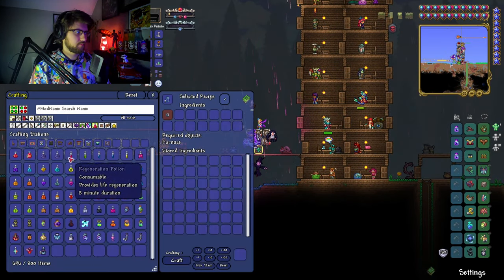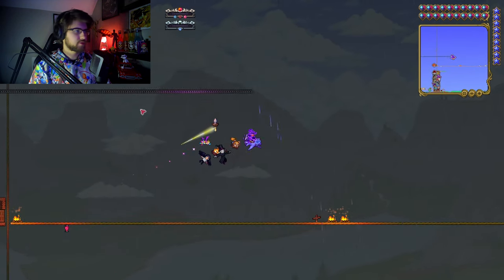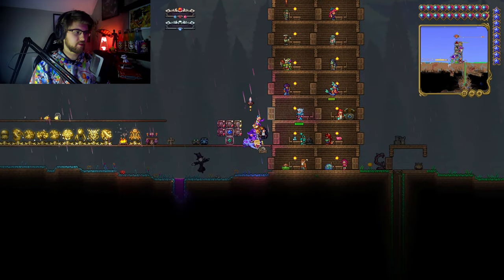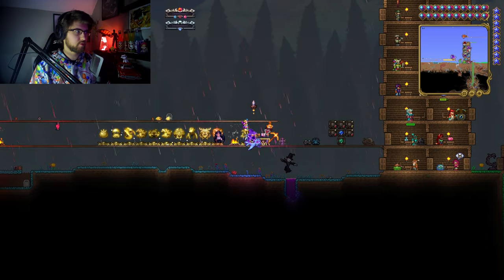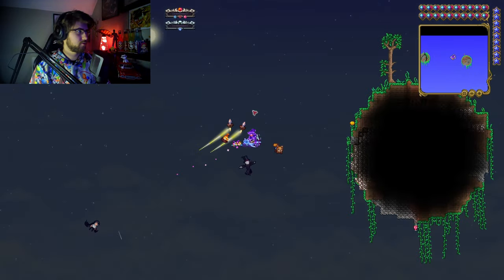We're gonna do a few blood moons and then try to fight him once more. Let's make some potions here — I'm gonna make two of each. All right, I made two of each potions. We also need to hit the sharpening station and the belching table, and then we can fight him again. Three, two, one, go.